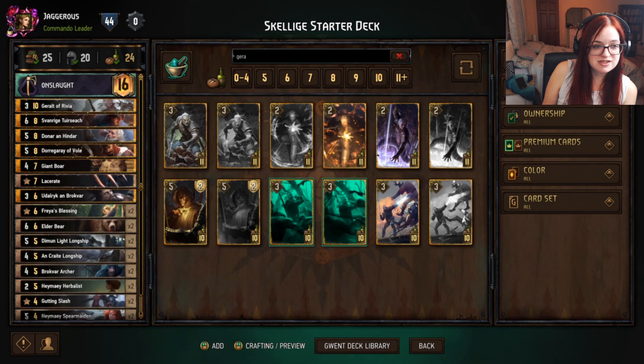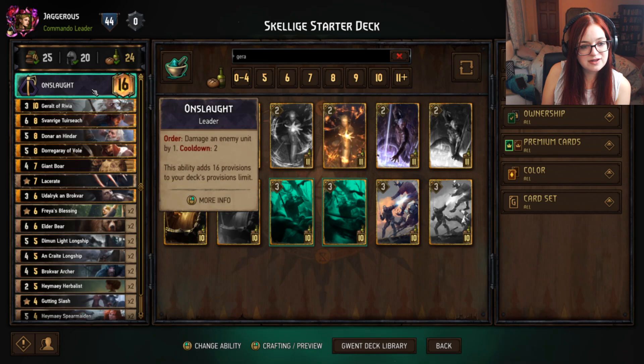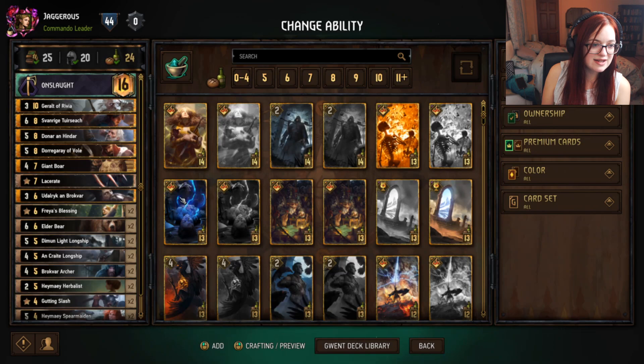So what is the provision system? Provisions can be seen here — this is your remaining provisions. When you build a deck you get 150 provisions plus the number given by your ability. In this case Onslaught gives you 16 provisions, but if we were looking at other abilities like Reckless Flurry it gives 15, so at the moment we get 166 provisions to work with.